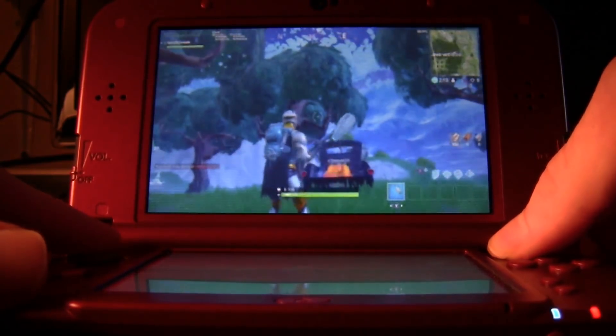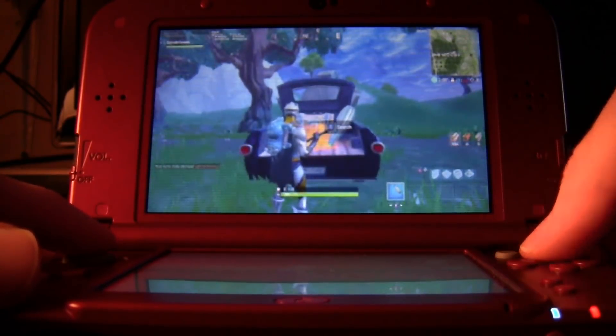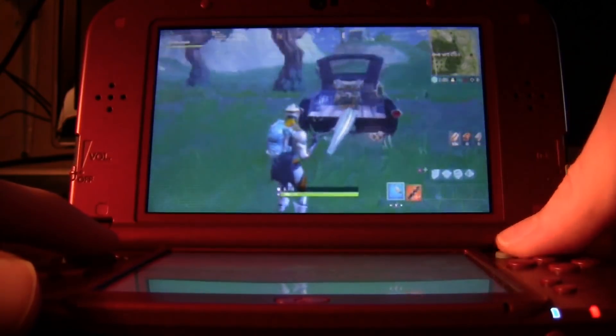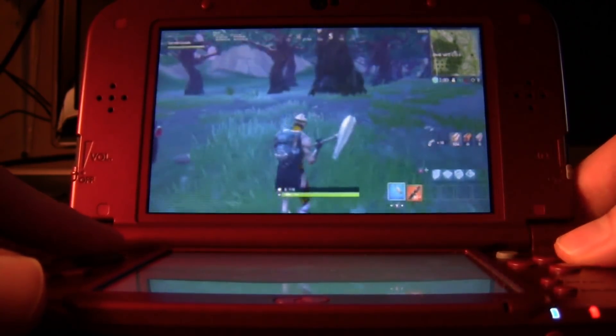As you can see, we landed here in Wailing Woods. There's a chest right here — we're gonna go ahead and grab it. We got a mini gun and a little bit of wood.